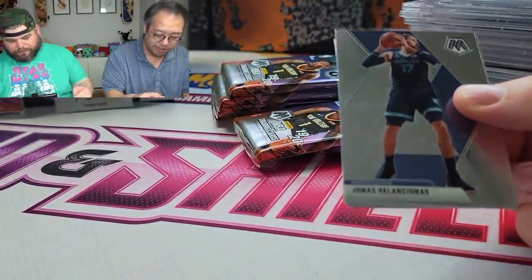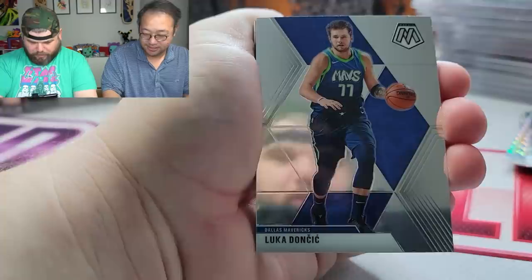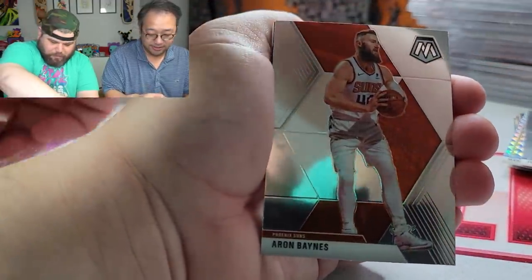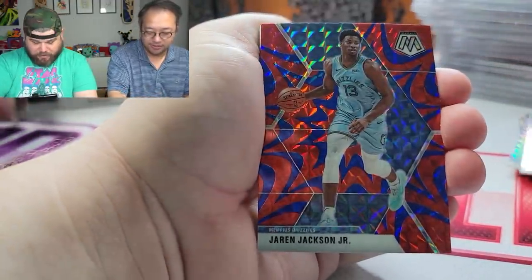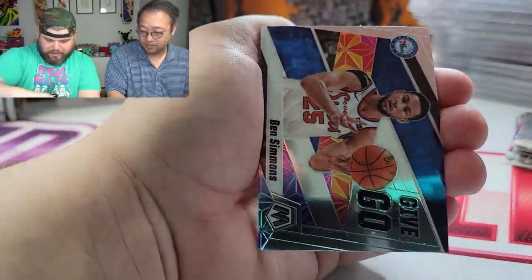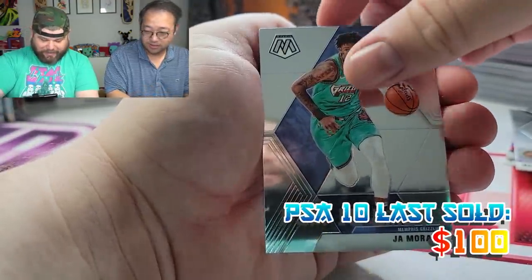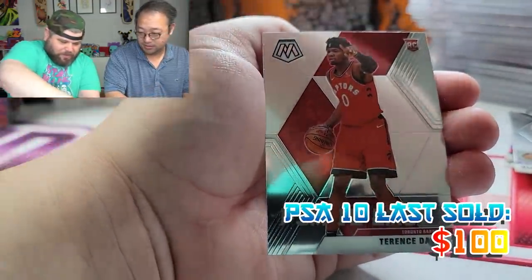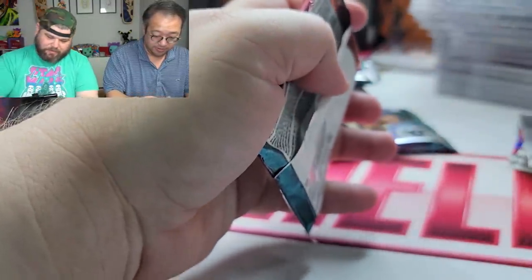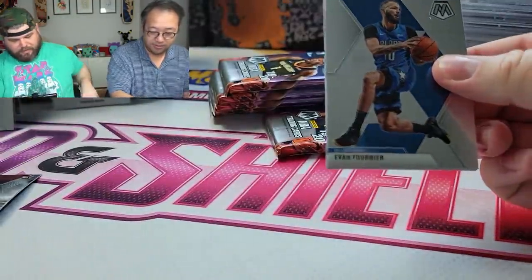We got Ben Bulbul, Tyler Herro, and RJ Barrett. We'll go ahead and see if we can get those sleeves. Supposed to sleeve the rookies — Yonas, Valaciunas, Luka base, Triple J right here, nice little reactive color. Give and go — Ben Simmons, Magic Johnson, Ja Morant! Let's go — Ja Morant rookie base. Terence Davis deserves the base sleeve now — he's playing really well for the Raptors and they just made some trades.